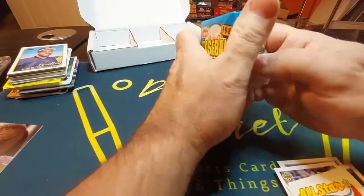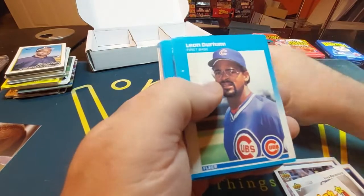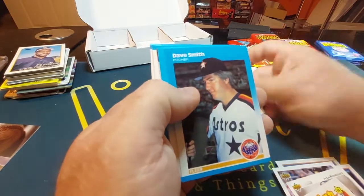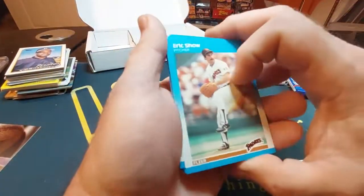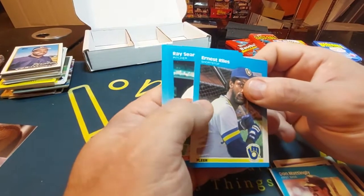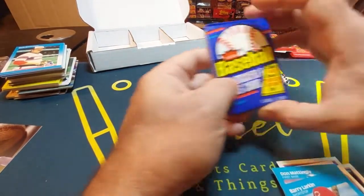We'll go to '87 Fleer. Saving '89 because I'm looking for one card — the Billy Ripken FF bat with the white sticker. Rick Burleson, Leon Durham, Jim Presley, Jay Howell, Pete Incaviglia, Dave Smith, Moose Haas, Tony Gwynn, George Bell. Eric Show, Alan Anderson, and another Don Mattingly. Ernest Riles, Ray Searage, and Barry Larkin — he's a Hall of Famer, good player. Rookie in '87, won the MVP in '95, and played his entire career with the Reds.